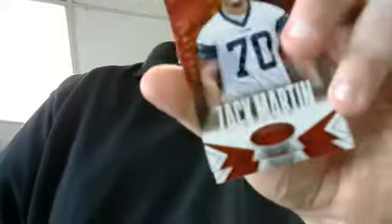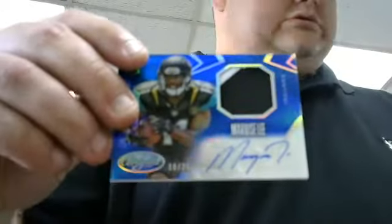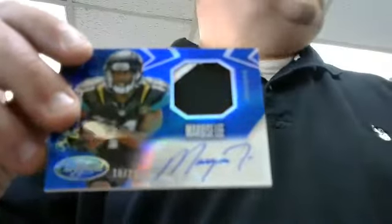Should have four hits - four autos or jerseys - should be number parallels. Got a hit off that - it's a hot box on the first box! Everything is red camos, so that means it's a hot box. We got a Zach Martin numbered to 149 rookie card - because Kevin and Stacy aren't here, that's your team and our hit. Nice - Marquise Lee mirror blue to 25, auto patch, Jaguars. It's a good first start, Davy - right off the bat! Hot box on first box.